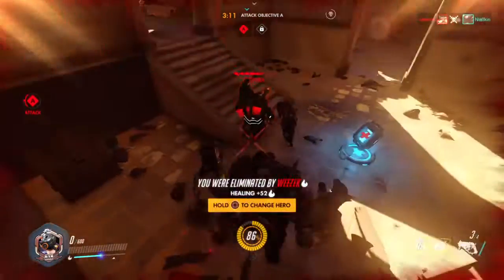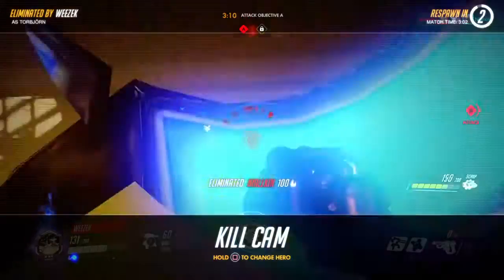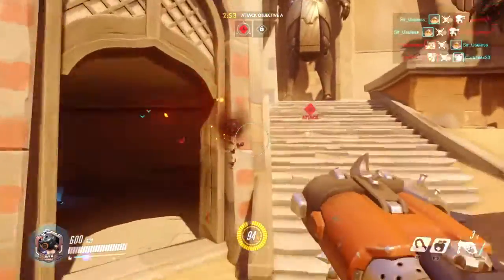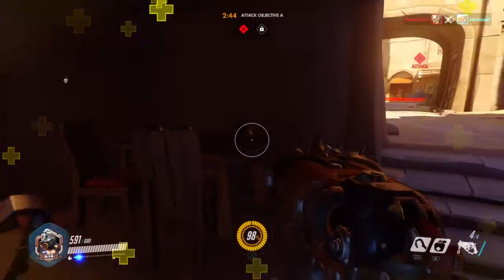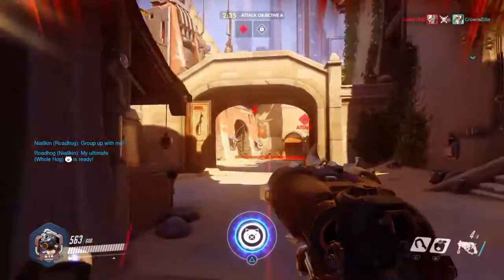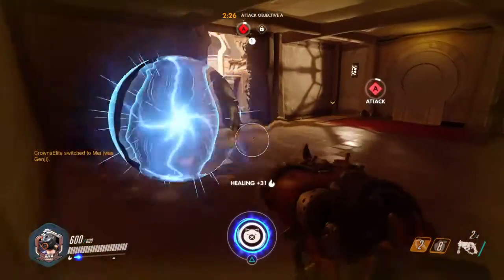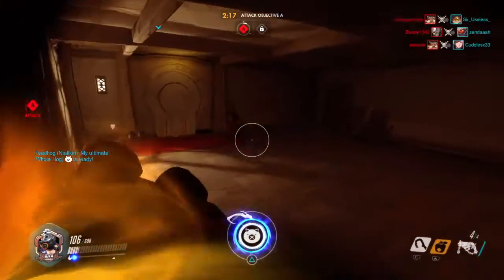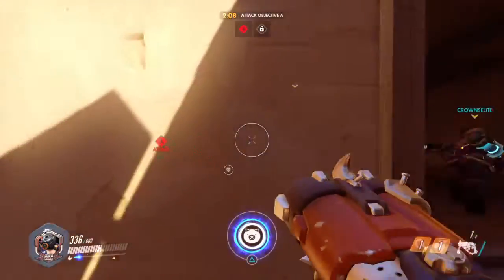I got stunned and he absolutely wrecked me at close range. It's going to be really difficult — they have three Torbjorns on defense and a Reinhardt blocking the turrets. We're going to stick with Roadhog and see what we can do. We've had comebacks before. They have turrets in the most open places possible. I'm ready to go Whole Hog but I won't use my ult yet because that Torbjorn is pretty powerful when he ults.